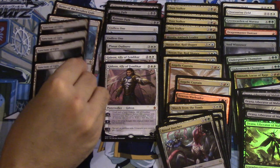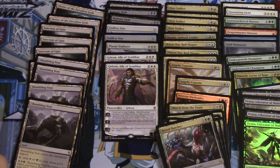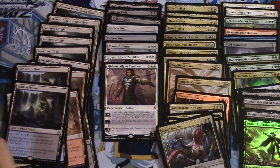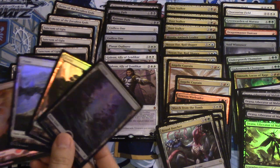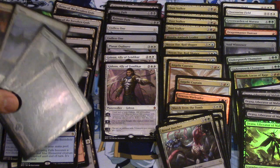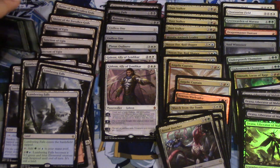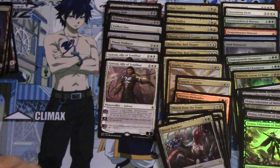Sanctum of Ugin — a playset. I got a playset of each of these: Canopy Vista, Smoldering Marsh, Prairie Stream, Sunken Hollow, Lumbering Falls — and the only one I didn't get was an island full art land. Out of a case I only opened four of these full art lands. I assumed they'd be very common just like in original Zendikar, but they seem to not be that common, which is surprising.